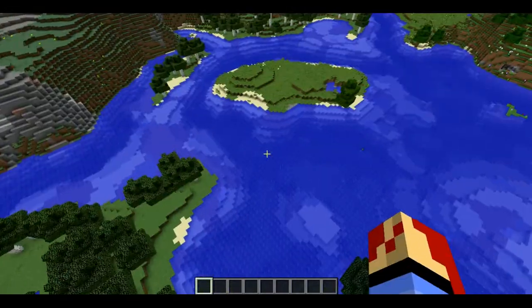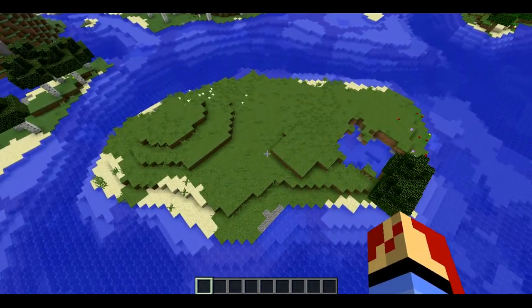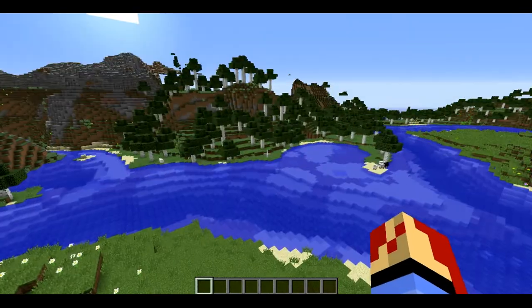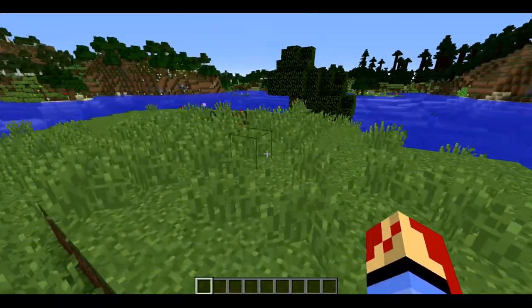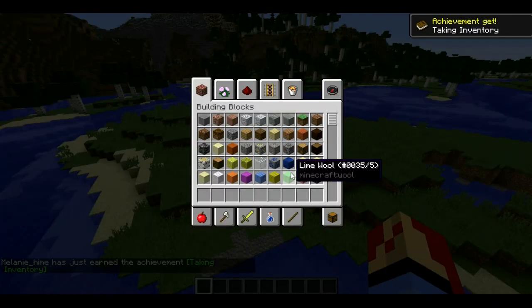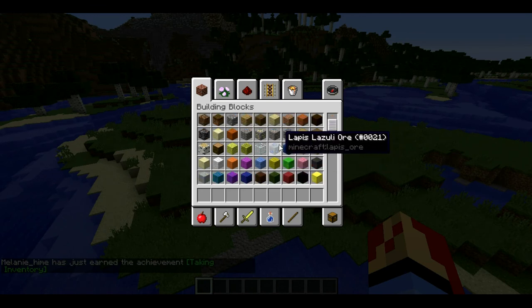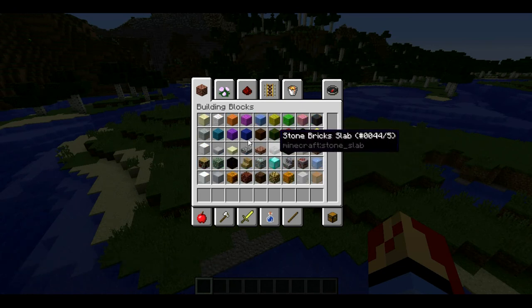Yeah, I should probably choose this place because it's much cooler, and it's not that far away — it's still realistic, as if this were our survival world. Okay, I'm choosing this. I'm also gonna choose the materials before the timer starts, because it takes up such a long time. We're in a foresty biome, which means we're gonna need a lot of wood.